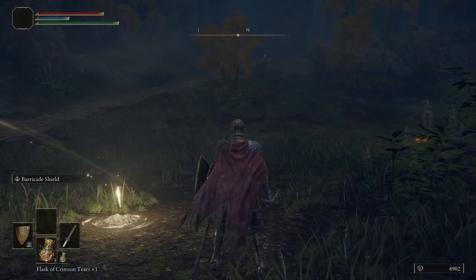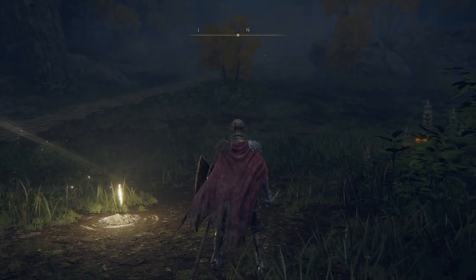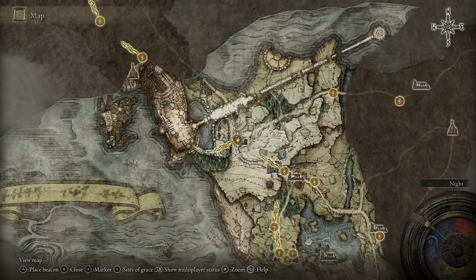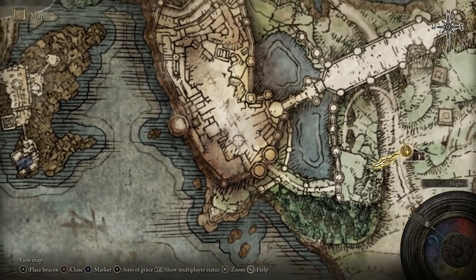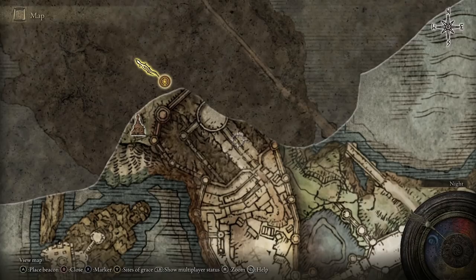Back at Stormhill Shack - the bloody finger is used to attempt an invasion on someone else's world and you need to do a full quest to obtain it. From Stormhill Shack, which is northwest of gatefront, head along this road. When you get through roughly to around here you're going to take on your first main boss - this is called Godrick. After defeating Godrick you're going to travel to Rose Church.